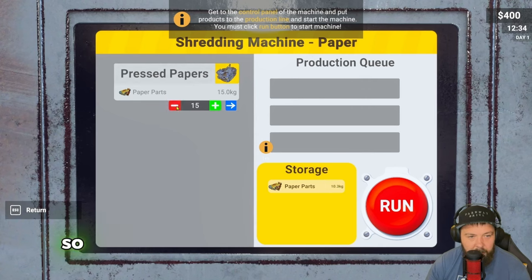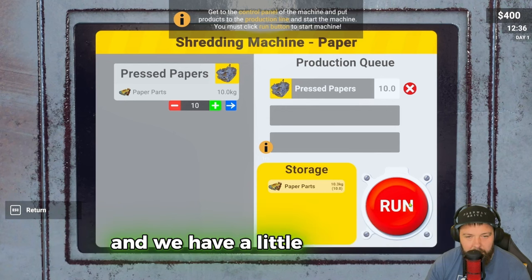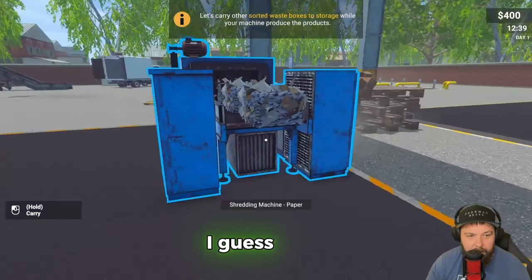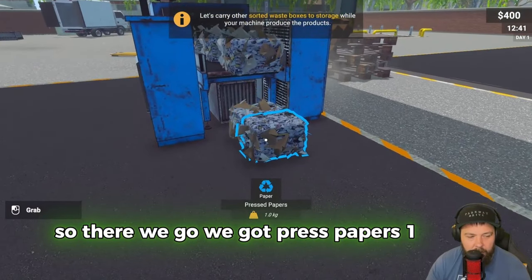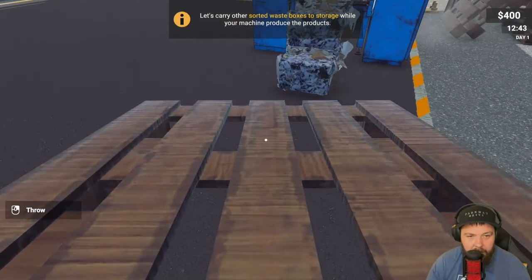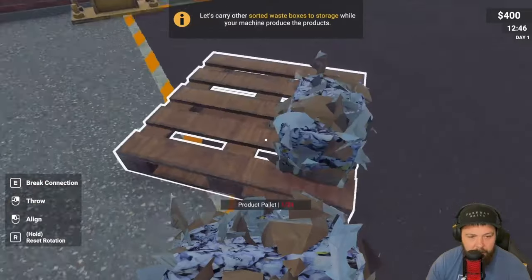We've got 10.3 in paper parts - if we put that into there that's 20. We need to do 10 in there and we'll have a little bit left over, then we can run it and watch it pop out the other end. We've got pressed papers at one kilogram each - we should have put a pallet down first, that's a bit awkward.